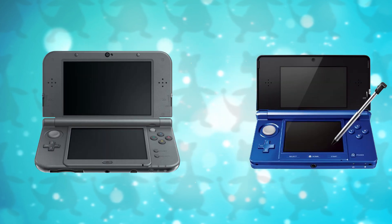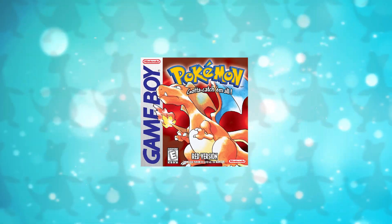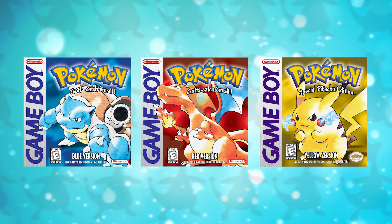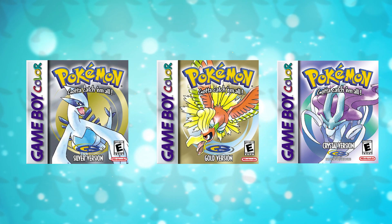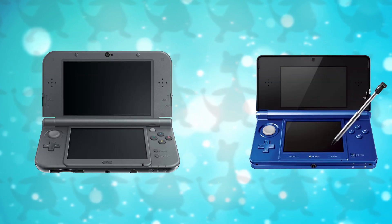To be able to do the glitch you need 2 3DS's. One 3DS with a generation 1 game of your choice — red, blue, or yellow — anyone will do. On the second 3DS you are going to need a generation 2 game of your choice, either gold, silver, or crystal. Because we are going to do some trading, it is important that one of the 3DS's has a generation 1 game while the other one has a generation 2 game.